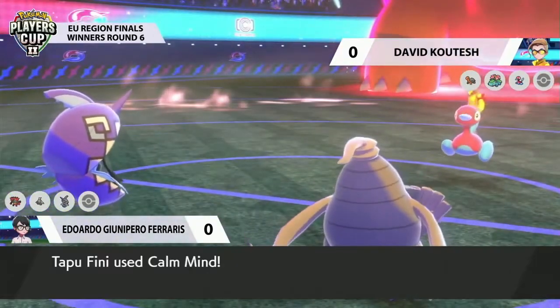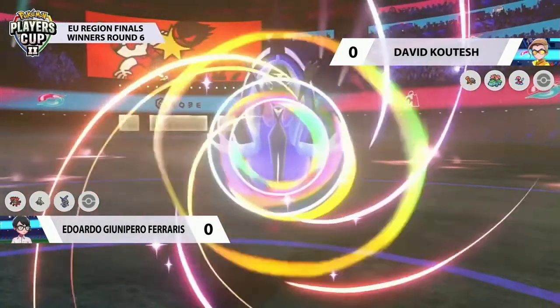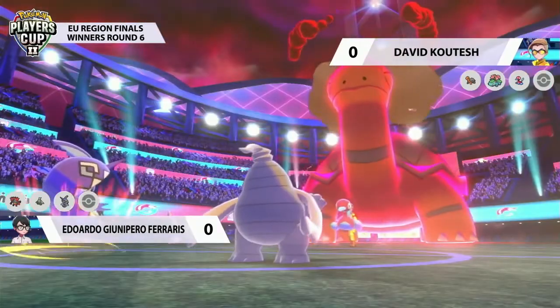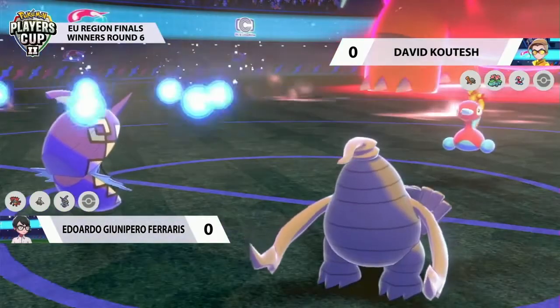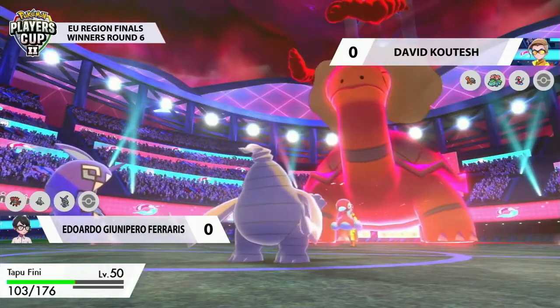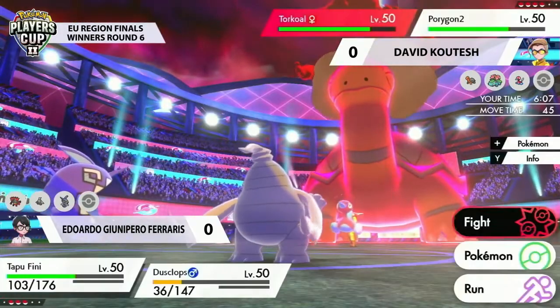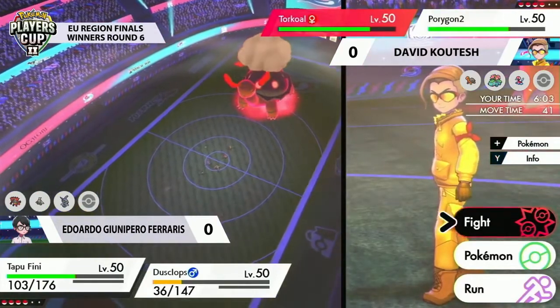Tapu Fini comes in and really takes care of itself, which is something that's really good for it. Eduardo is very confident in the Tapu Fini here, just saying, I don't really care what you throw at me — you've got two special attackers. So with that in mind, it's time to just set up a Calm Mind and make your damage output even lower in the next couple of turns.